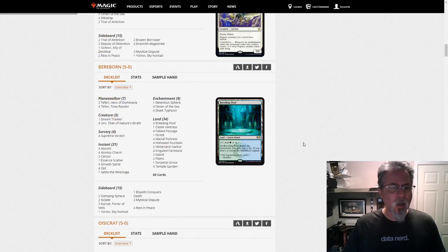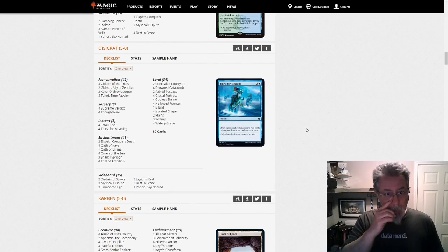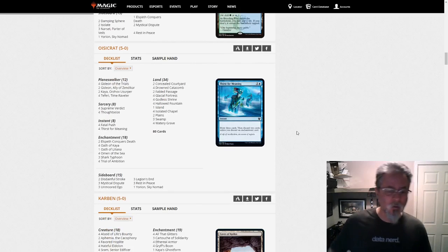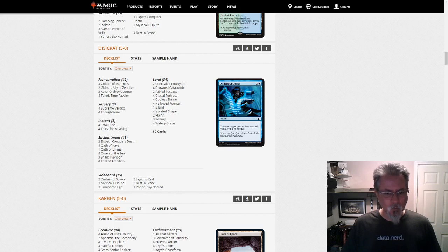I wanted to call out Osocrat for a nice little Esper Control list. "Little" is a misnomer when you're playing Yorion, because you're running 95 cards. But if you're looking for a little variety in your control decks, here's Esper Control for you. There was another one later from VFS with a different build, and we'll get to that here in a moment.